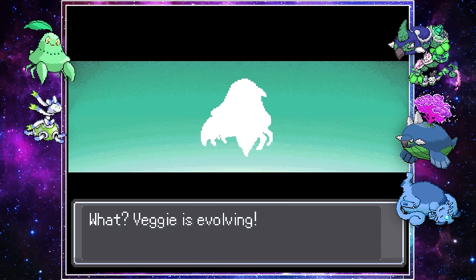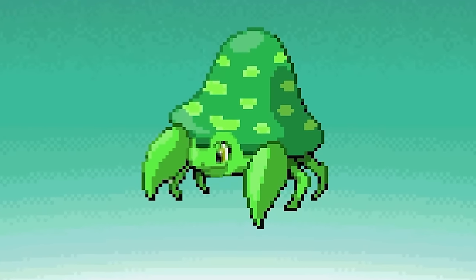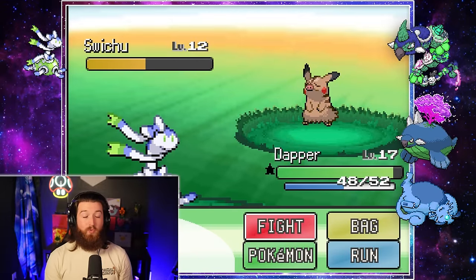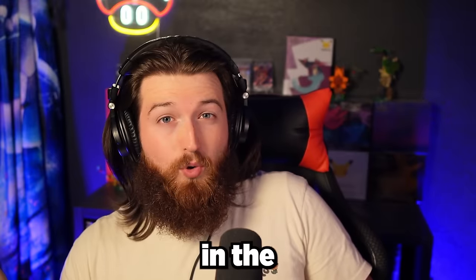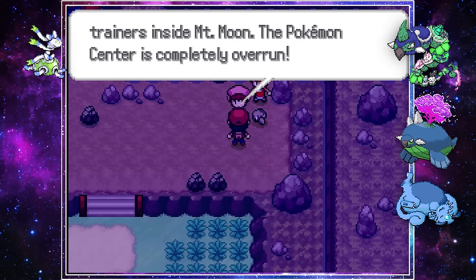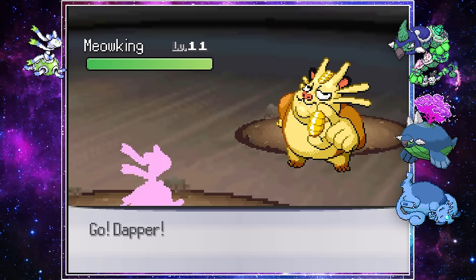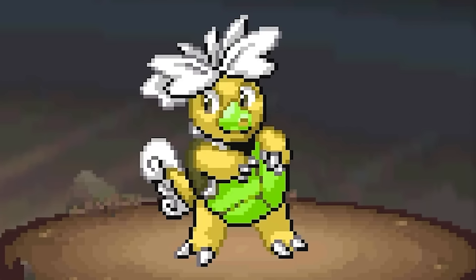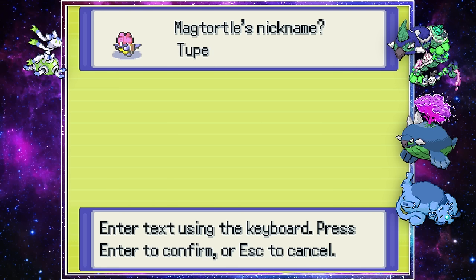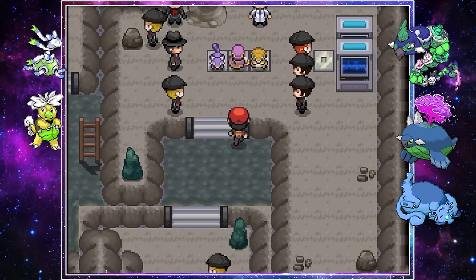Veggie evolved and unfortunately wasn't a custom sprite, but maybe it will be when it evolves again. We managed to get to Mount Moon, found a bunch of cool fusions, and after some time encountering, we ran into a war turtle with a wig. I named him Toupee — which on hindsight I don't think is how it's spelled, but oh well.